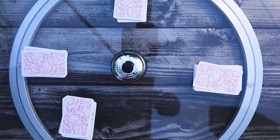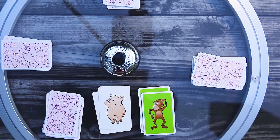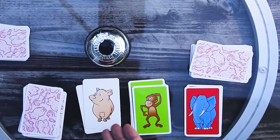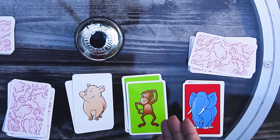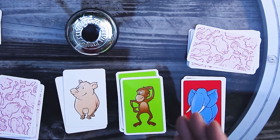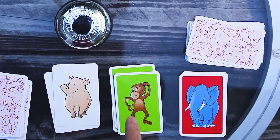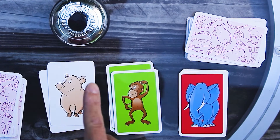One of the biggest differences in Hale Galee Extreme are the animals. You have your pig, monkey, and elephant. The pig loves to eat all the fruits on the table. The monkey loves all the fruits except for the lemon. And the elephant likes all the fruits except for the strawberry. So if you see a strawberry out in play and you have an elephant in play, don't hit the bell. If you flip the monkey and you see a lemon in play, don't hit the bell.